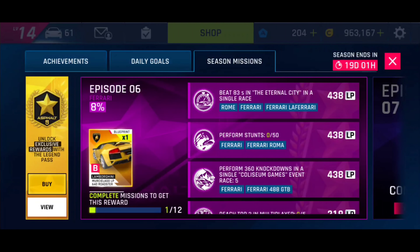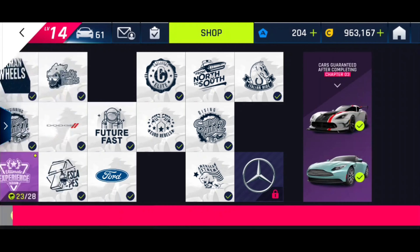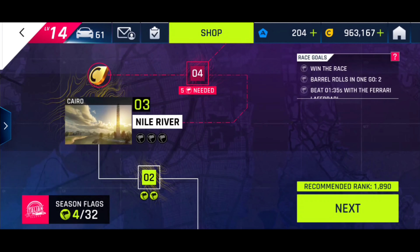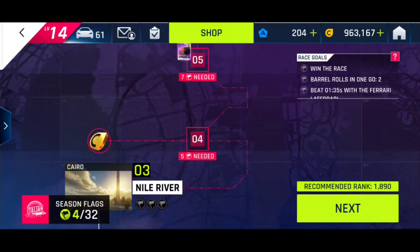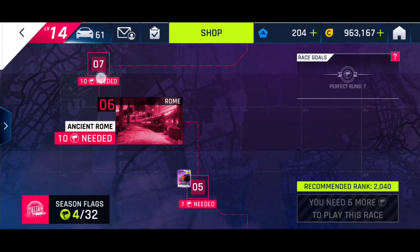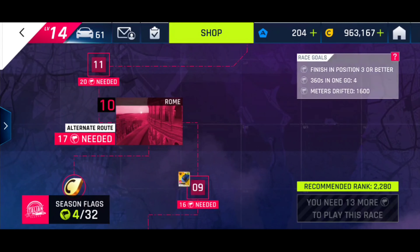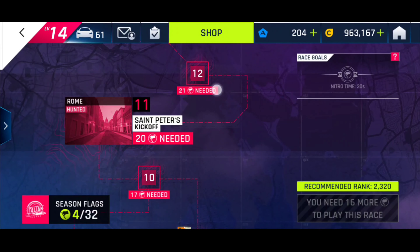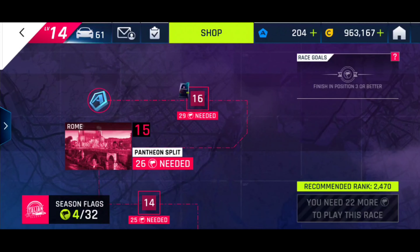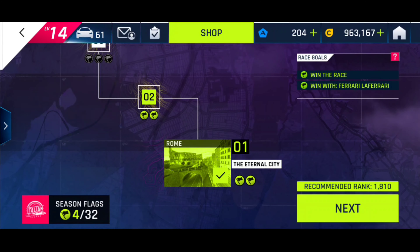In this video we're gonna do beat 83 seconds in the Eternal City in a single race. This must be done in the Rome track and you will find this race in the Season Mission career — the Italian Season. It's the first race.